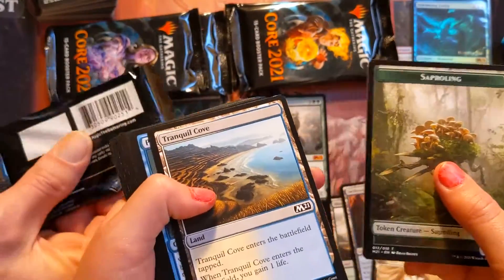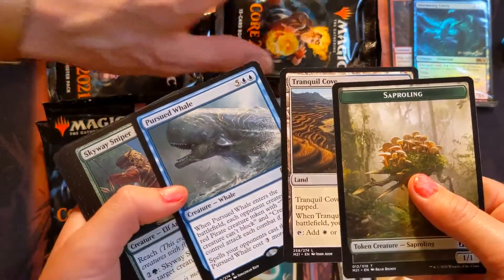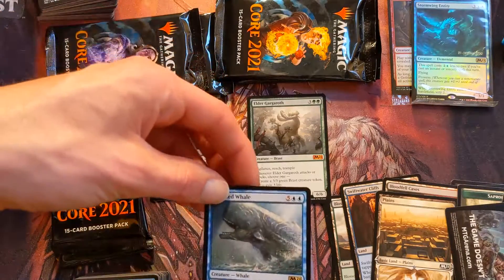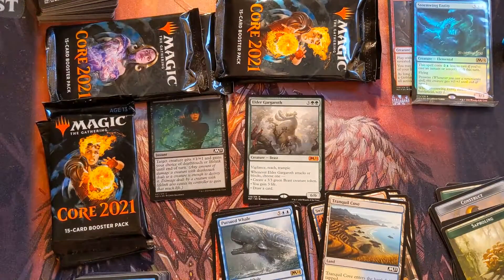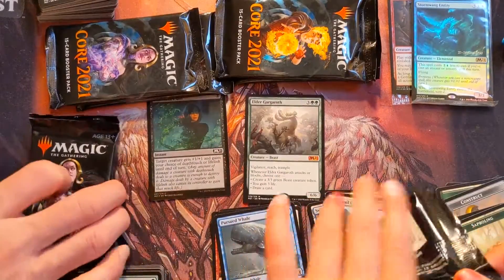Pre-release packs are tight, but the booster pack ones are basically empty by comparison. Oh — Pursued Whale! Dope, that's cool. An 8/8 for seven mana — such a blue thing to have in a pre-release; it probably stomps in the most random ways possible.